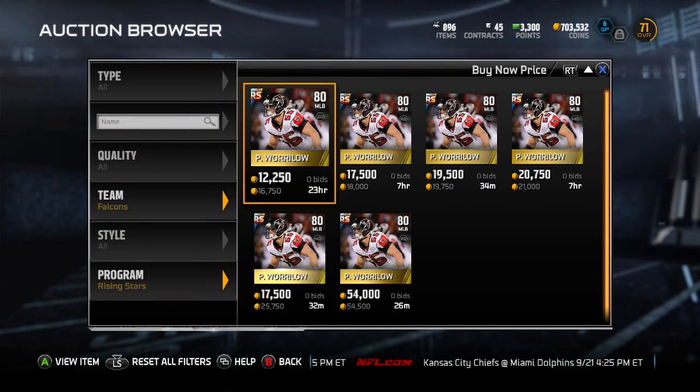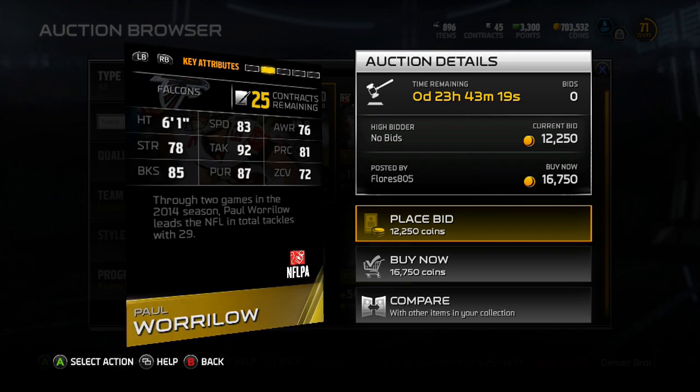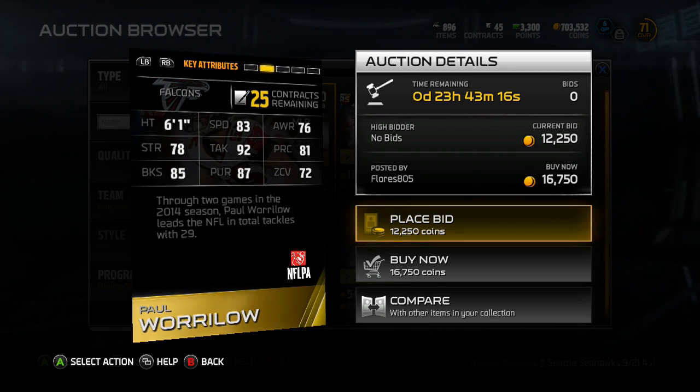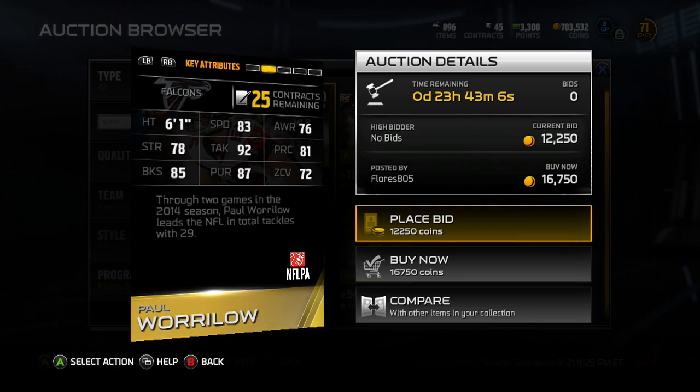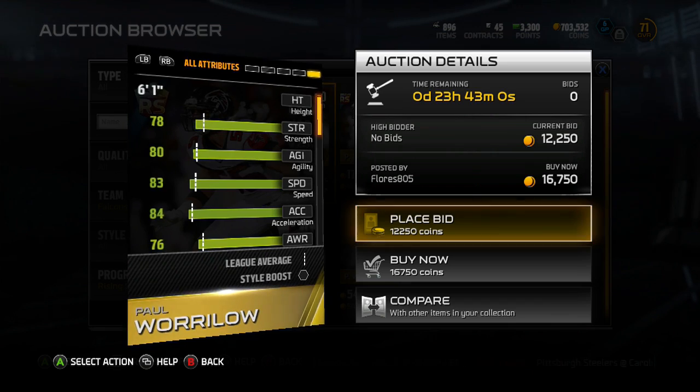Here's the Paul Warlow card — already 16,000 coins and the price will get cheap. Let's check him out real quick and see how good he actually is. 6'1", 83 speed — not bad there. Low awareness and pretty good player condition, which is kind of interesting. 78 strength, 85 block shed, 92 tackle.